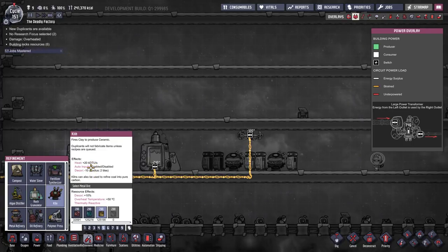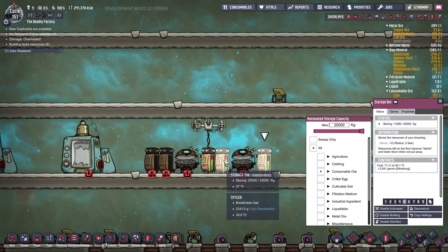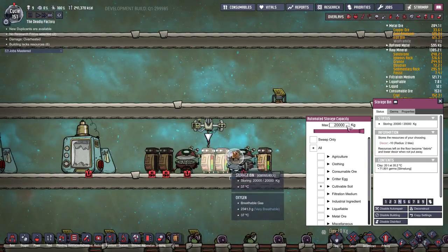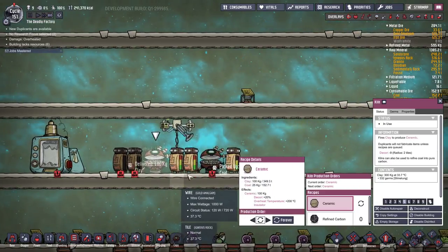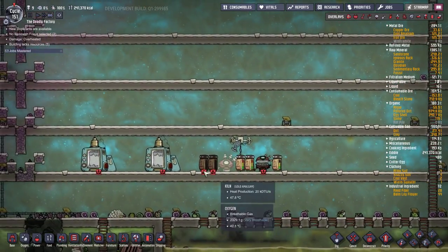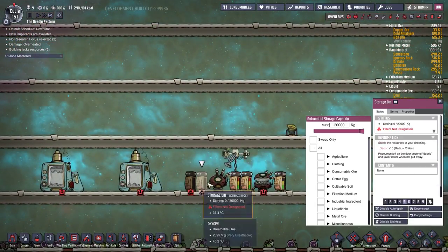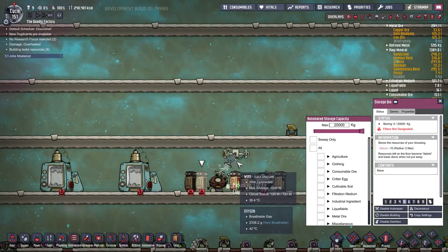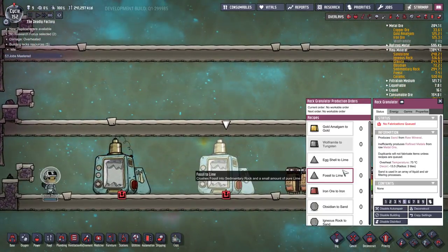Right now I've got a storage bin with coal, and these two bins are full of clay. Clay can't be used for anything but making ceramic, so we'll just set that to ceramic forever. You'll watch the auto sweeper pick it up, load it, and it starts producing ceramic. At the moment we're keeping this far away from our base because we don't want the heat to interfere - we'll use this early ceramic to help us with initial setups.